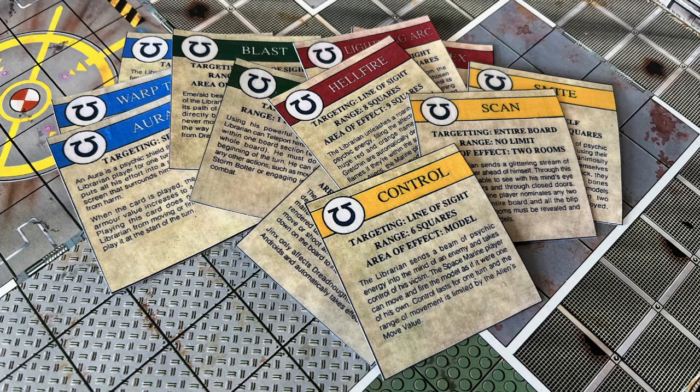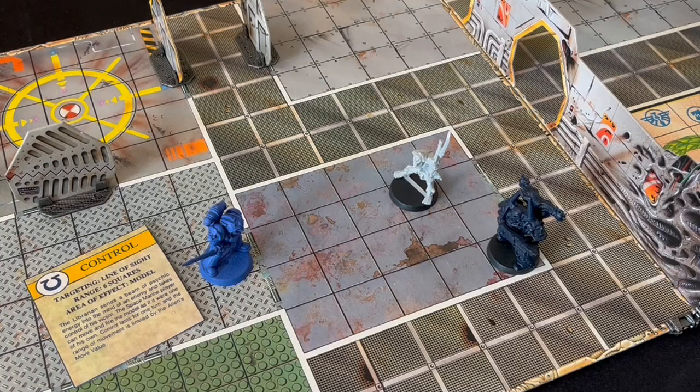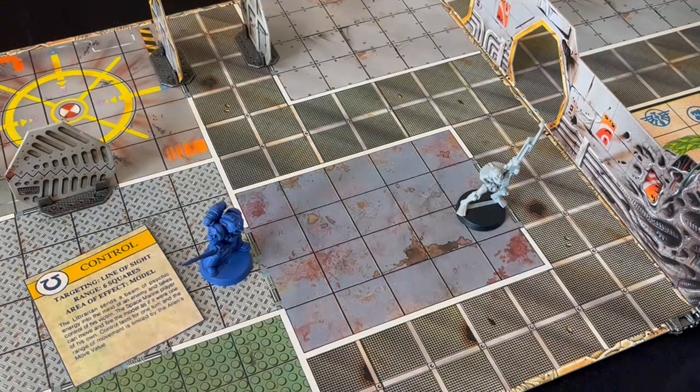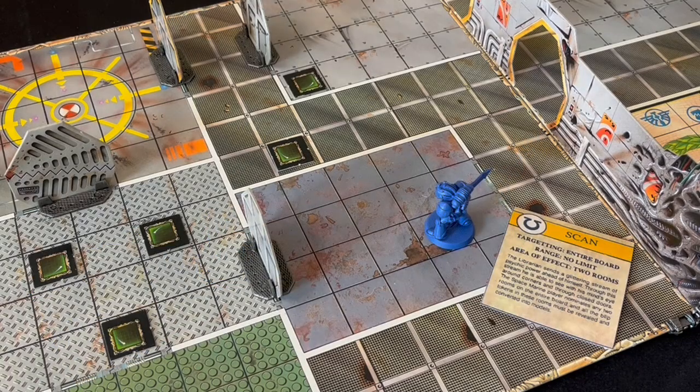Now let's get to the fun bit — let's see what these powers can do, starting with the Psionic cards. Control targets one model within six squares and line of sight. The librarian takes control of the target for the remainder of the Space Marines turn and can move and attack with it. Taking control of the dreadnought for one turn could be a lot of fun. Next is Scan, which lets the librarian select any two rooms on the whole board — all the blips in those two rooms are revealed and converted into models.